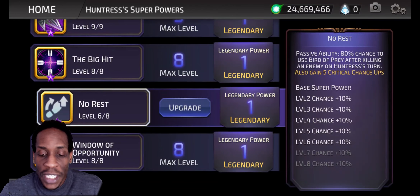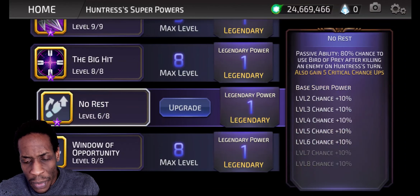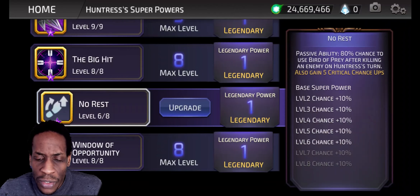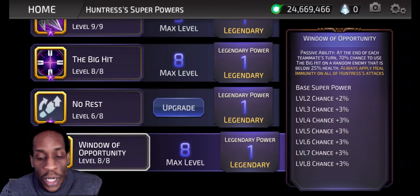Passive ability: 100% chance to use Bird of Prey after killing an enemy on Huntress' turn. So this is the on-her-turn thing, not an out-of-turn trigger. Also gain 5 crit chance ups.